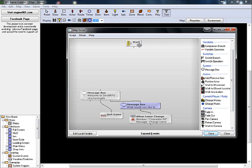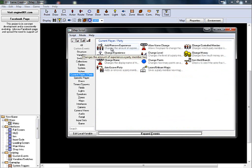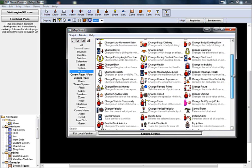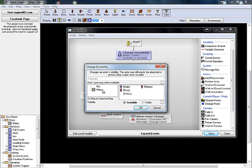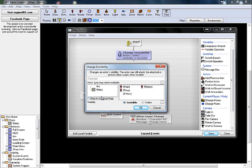So you want to go into expand events — make sure you click on Start and it's highlighted — expand events. Current player party. Change invisibility. Main. Invisible. Only in selected map.